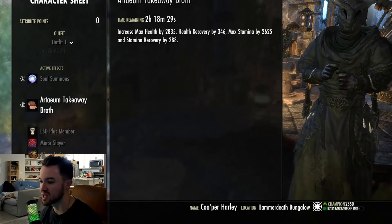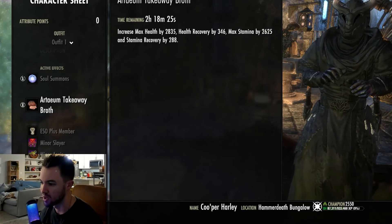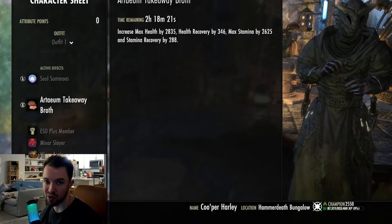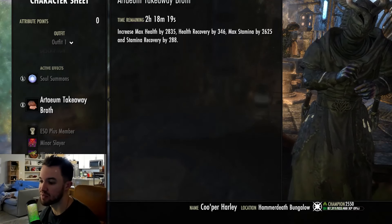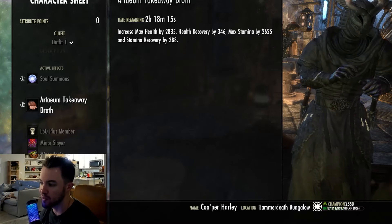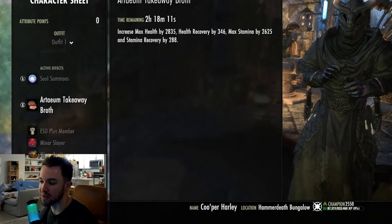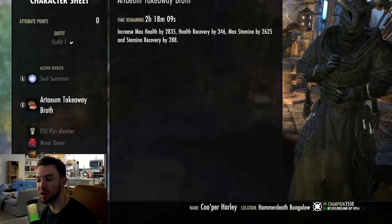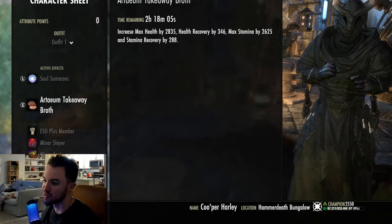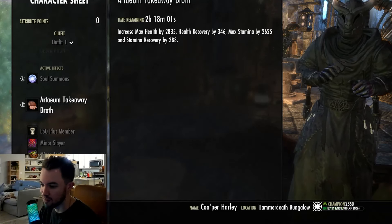We are using the Arteum Takeaway Broth. This is going to give you max Health, Health Recovery, max Stamina, and Stamina Recovery — use literally whatever you want. This is kind of expensive food. The gold food is going to have recoveries for both and max stats. If you go down to Dubious Camoran Throne, you'll get max Health, max Stamina, and Stamina Recovery. There's also Bi-Stat food. It's all whatever you want to do. If you can sustain really easily, just use Bi-Stat food and it's not going to be a problem.